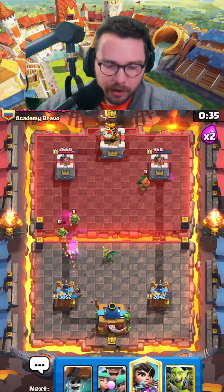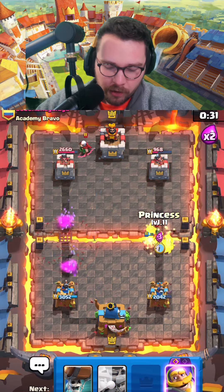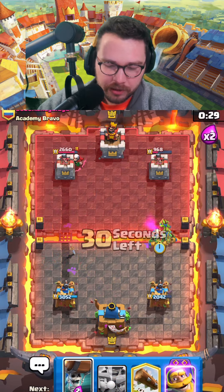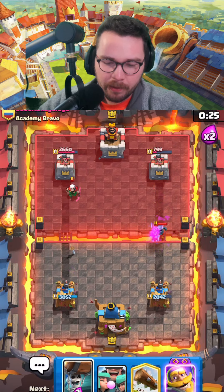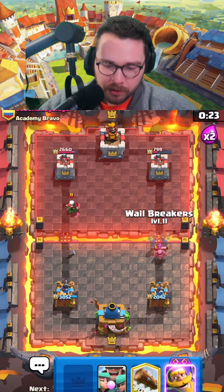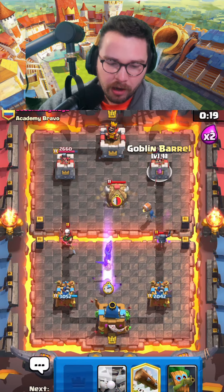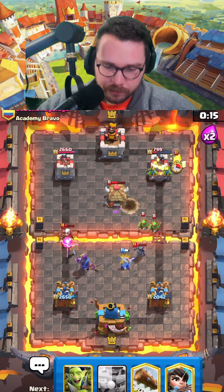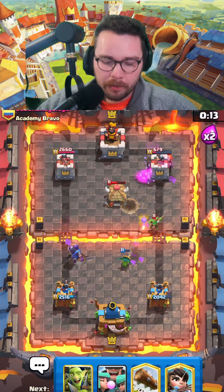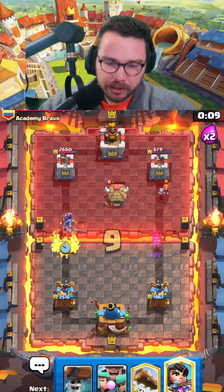Dart goblin going in as always, goblin gang on this side. Because he went for his arrows, I'm gonna quickly princess at the bridge — and zap is not going to be a good response to that. We're going to do our favorite play one more time: when the mini pekka gets to the right tower, evo knight like this to block the magic archer shot. Dark goblin going in since he doesn't have the valkyrie.